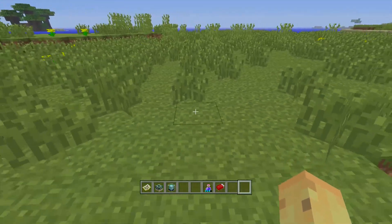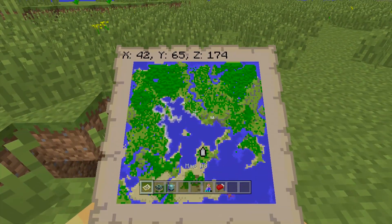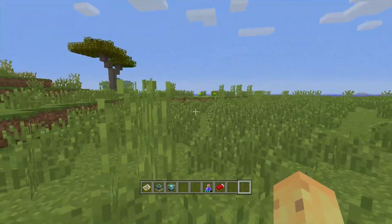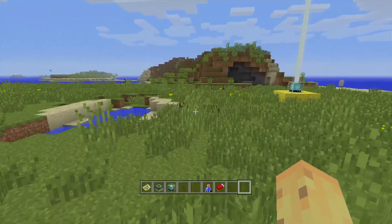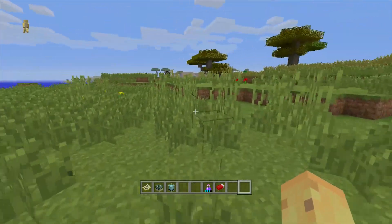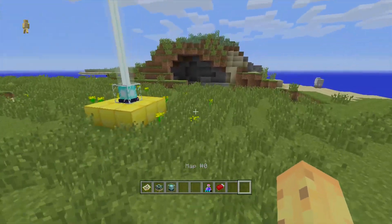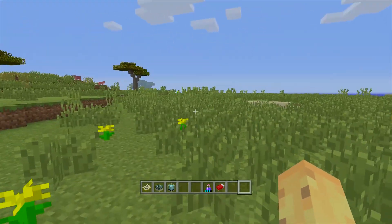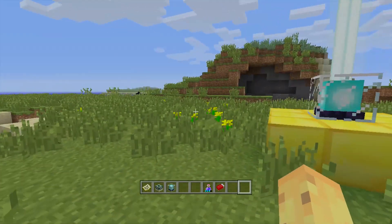If you look at the shape of the map, biomes can only generate next to certain other biomes. Because there's so much land separated by water, it goes from plains to desert to savannah, then to swamp, then to jungle, then to mega taiga, then to regular taiga, then to plains again, and then back into jungle. It's a really crazy seed. It also has an ocean monument right next to a mushroom biome, two villages right next to spawn, a witch's hut, and potentially a jungle temple too.